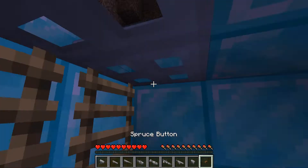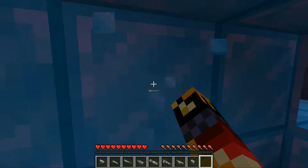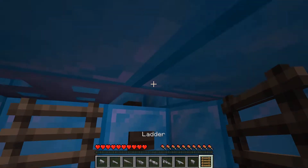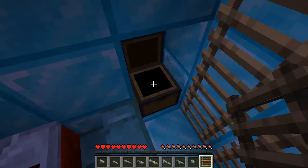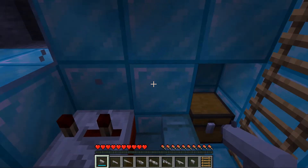We're going to need a button to get out too. We have to break this ladder and put it here - there we go, that should be good for now. It's all ammunition so I'm going to dump that back in there and take the guns instead.